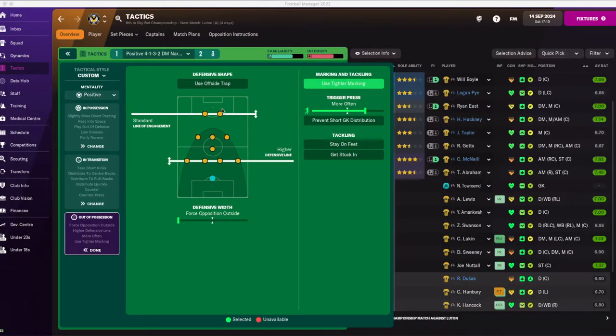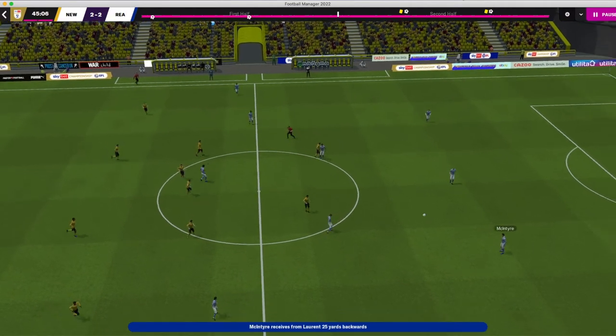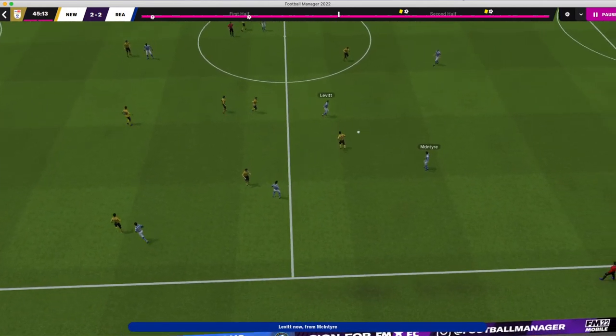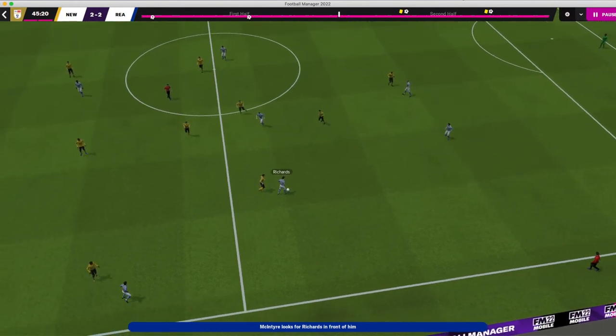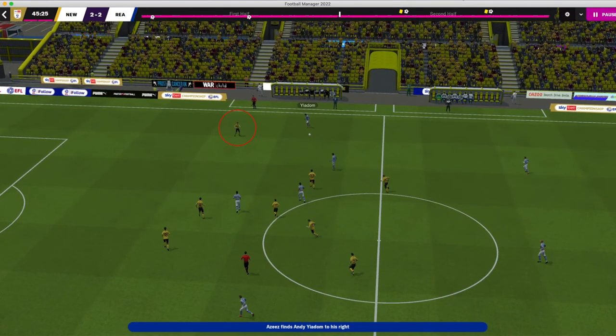At halftime I decided we needed to stop them playing those pretty little combinations down the flanks. So I spread the defensive line out so the fullbacks were wider, to force them inside. At the start of the second half the game rewarded the read — as they tried to go down the flanks there were three of my men in a line stopping it. When they tried again my fullback was already in position waiting. They switched to the other flank and again couldn't get through — fullbacks in position.